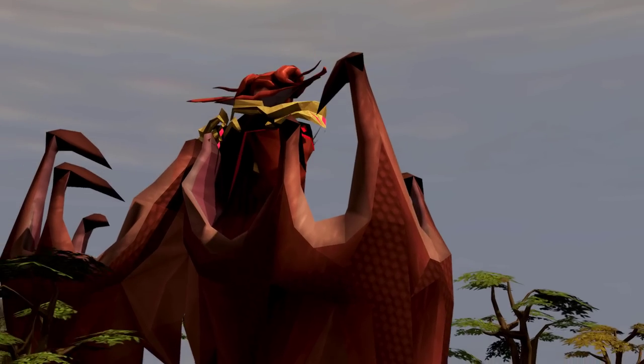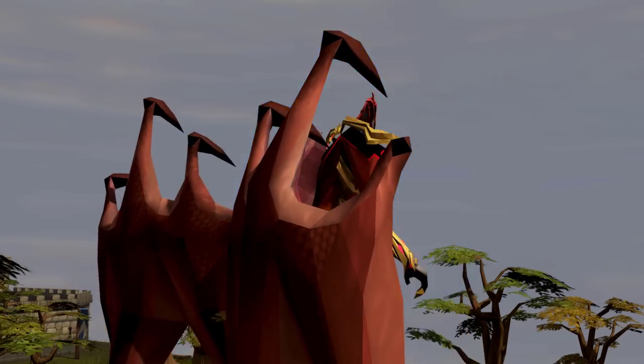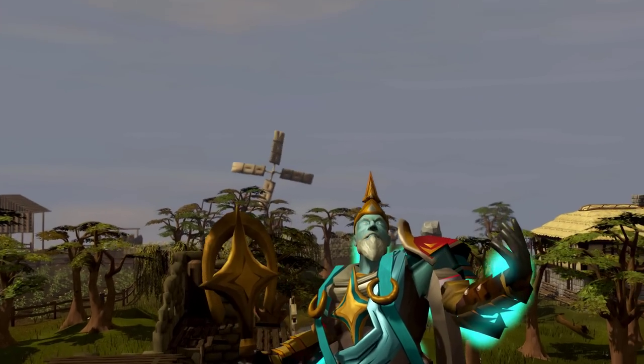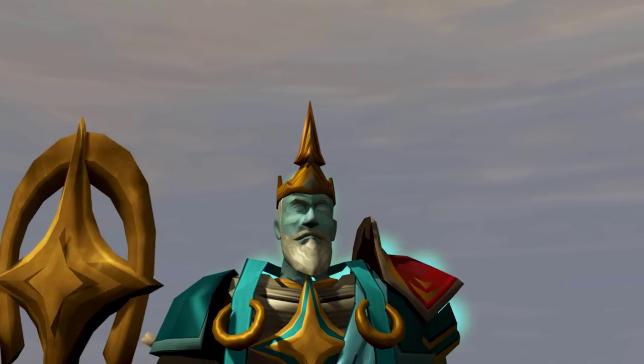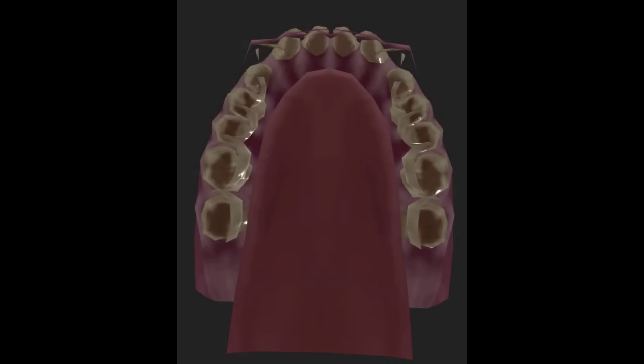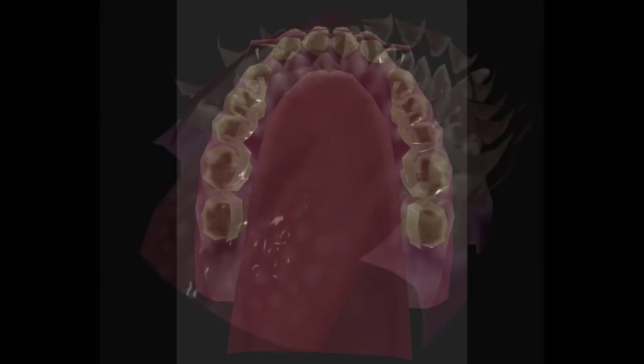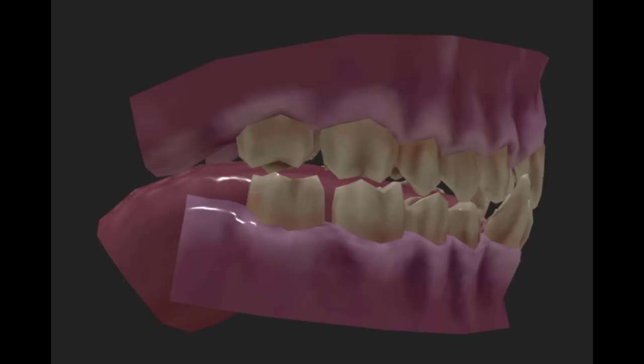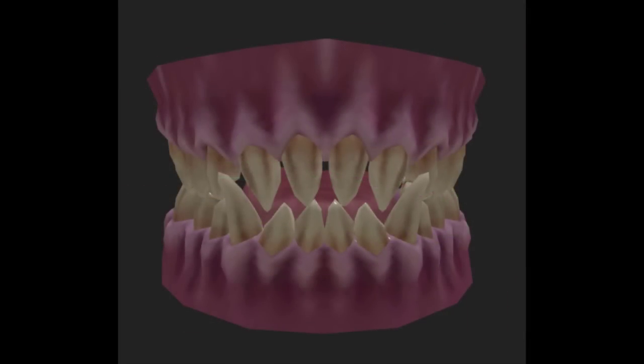In RuneScape 3, all the gods have actually returned to RuneScape within the lore of the game, and they all have their own models. For some reason, Jagex spent a significant amount of time on Zamorak's mouth — he has a full set of teeth, gums, and a tongue. I bet his mouth smells pretty evil too by the looks of it.